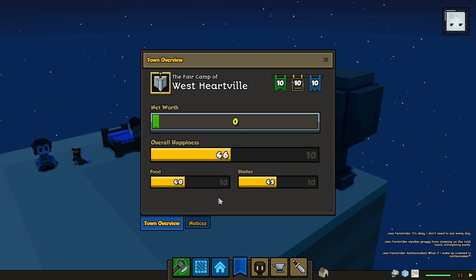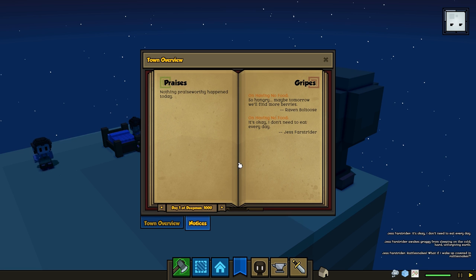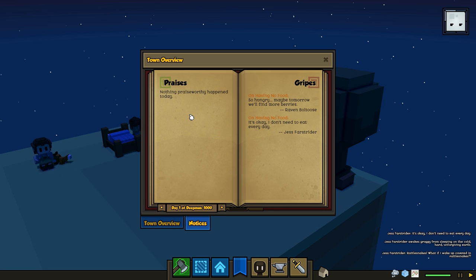These are on a one-to-ten scale — ten's great, one's not so great. To help you understand why your score is higher or lower, we have this notices board. All of your townspeople have their own individual journal. When something significant happens to them, they write something down in their journal, and this screen is an aggregate of everyone's journal. We split it up into two columns: there's praises and there's gripes.